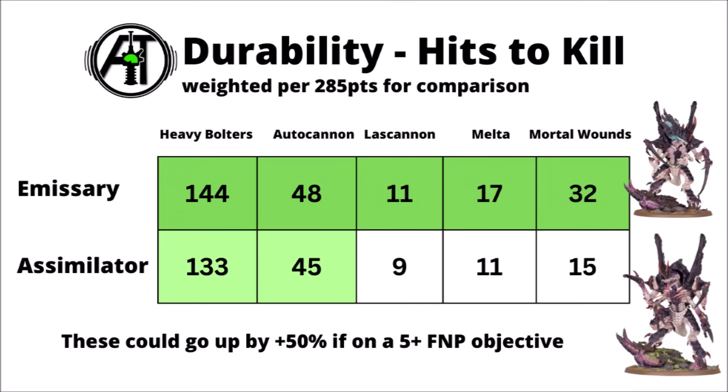On the durability side, here's the per-point hits needed to kill each model, also weighted to 285 points. For things like heavy bolters and autocannons, they essentially have the same durability — the difference is just the points cost. But then the 4+ invulnerable save and mortal wound protection come into play for the rest of the profiles. The Emissary is slightly ahead against lascannons, saving on a 4+ rather than 5+, and really quite significantly far ahead against melta weapons with AP-4. It's just over double the durability against them when the Assimilator can't get its 5+ feel-no-pain for being on an objective, though it catches up quite a lot when it can. Overall, similar efficiency against small arms with AP-1 or 2; the Emissary gets significantly better against high AP or mortal wounds.